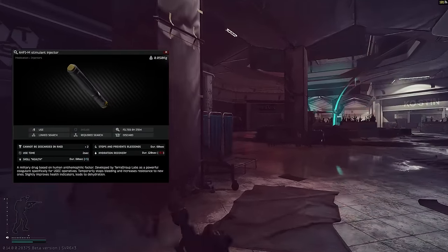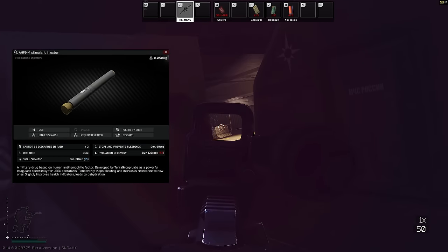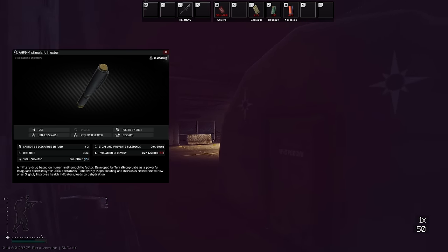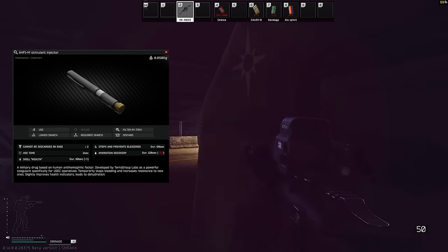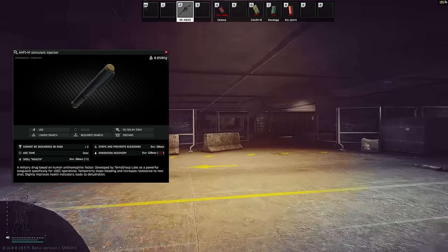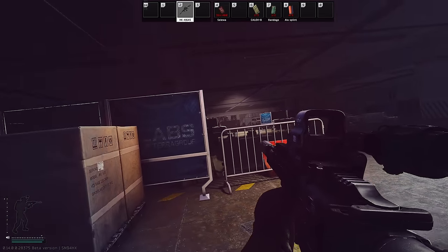The next bleed stopper I want to talk about is the AHF1-M stimulant. All of these have the exact same use time — none of them take longer than others. This is going to stop and prevent bleeds for 120 seconds. You might say that's worse than the Goosen because bleeds can reopen 60 seconds earlier, but a lot of times it's not going to matter. The reason this is better is it's just not going to have that Tremor effect — it's not going to come back to bite you in the ass later on.